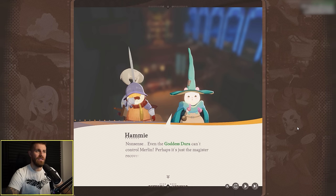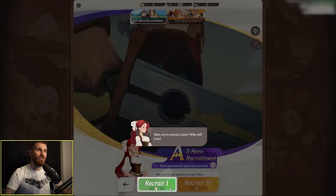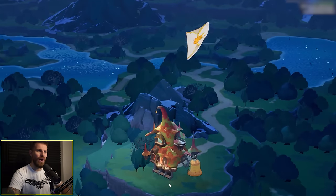It seems like they've put a lot of effort into the storytelling in this game — there's a lot of dialogue, a lot of voice acting, a lot of cutscenes. And this is where we can summon new heroes, so let's recruit one. This is the summon animation — we throw out letters.